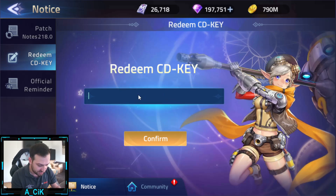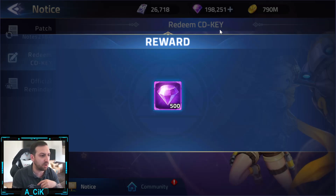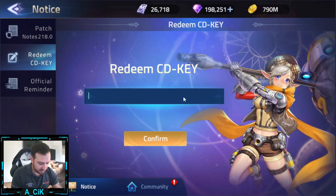Let's go ahead and redeem the CD key. Please enter CD key - it is HJPHU22 2277. This will be another 500 gems, so let's confirm. Boom - 1,500 gems for free total, and that is what we are all loving!